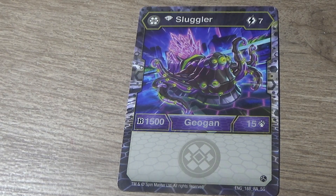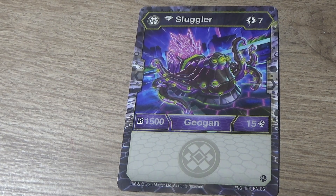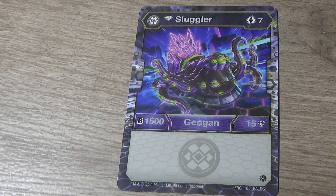Here is the next ability card: Diamond Sluggler. 7 cost, 1500 B power, 15 damage. This card also came from the Secrets of the Geogun set. 7 cost is very high for 1500 B power and 15 damage, and I don't know if that can be used competitively.